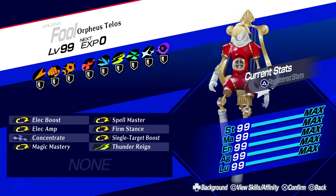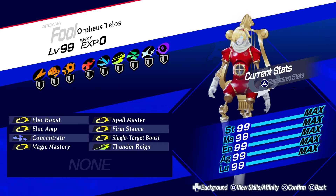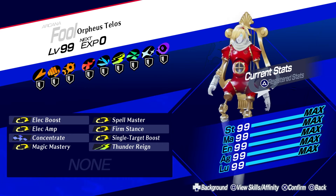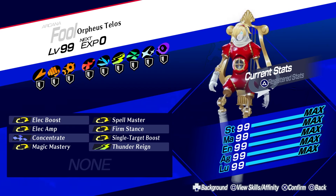Check out my Orpheus Telos. You can see that it's been made to specialize in electric damage, and because of that we're going to be doing a lot of damage. Make sure that your damage dealers have skills that ensure they can dish out as much as possible — anything from damage boosting passives, attack buffs, and defense debuffs can all work for these types of personas.